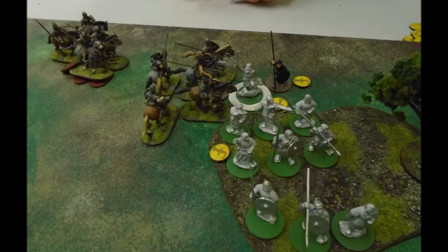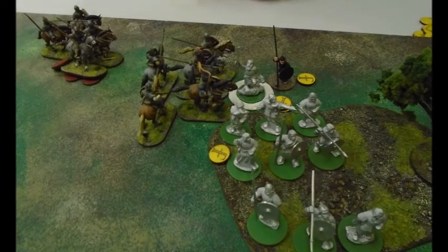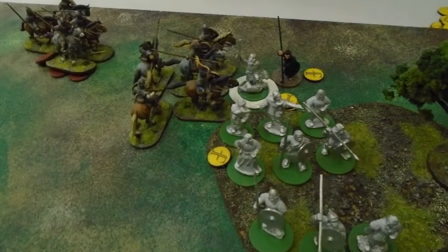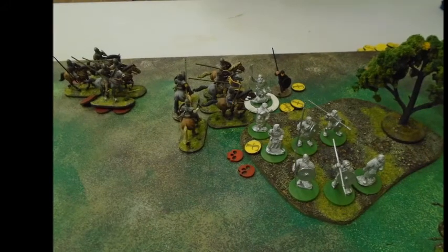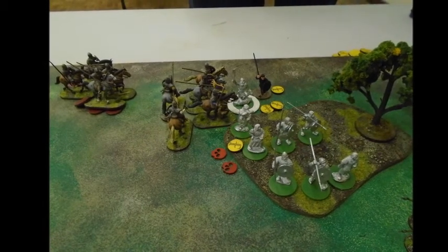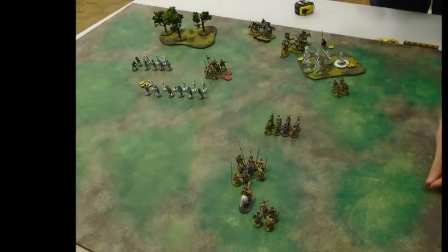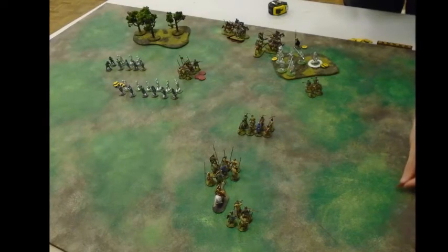I bring the other cavalry unit around and charge in to do as much damage as possible. With two fatigue on I can get some good wounds through — he's got four additional bodyguard wounds to distribute, but spreading them around means I'm just doing more damage whatever happens. I get the two extra wounds and killed off two hearthguard. I fire my crossbowmen to soften up the remaining hearthguard before my hearthguard go in, managing to take one out. My opponent's catching on that I've separated the levy and I'm concentrating on his hearthguard, warriors, and warlord. His warlord has been pushed back into the terrain.